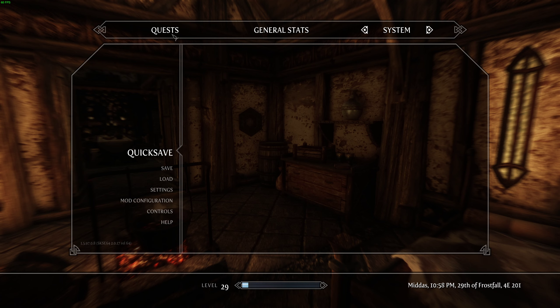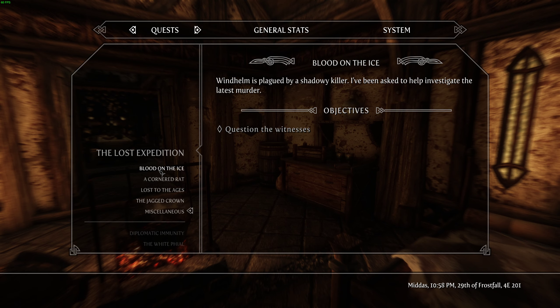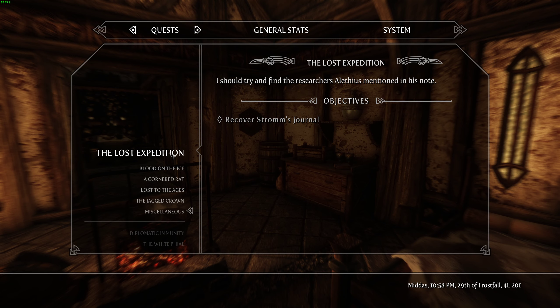All right, where are we at with quests? I'm looking for a ring and an amulet which I can also buy, and then I need to put the enchants on them, so I'm gonna need an enchanting potion. That means I need a blue swallowtail.